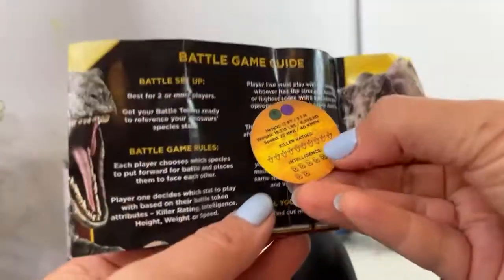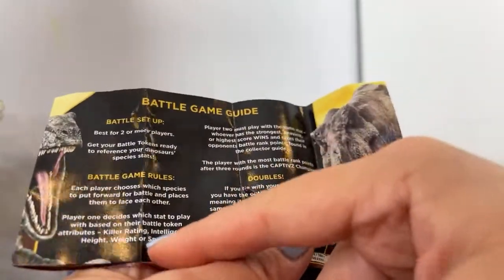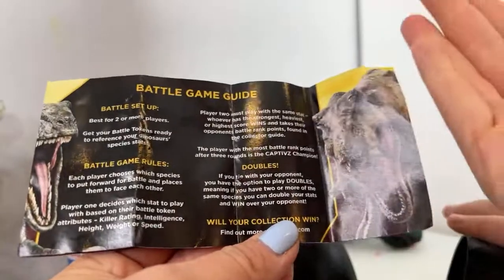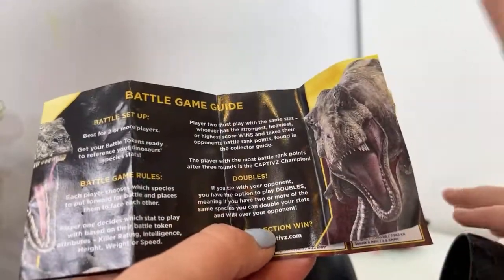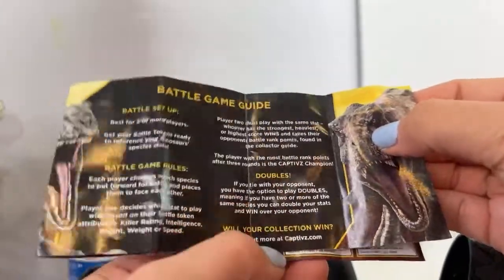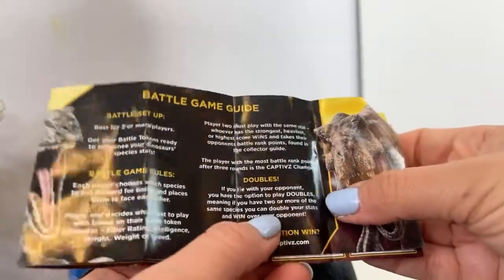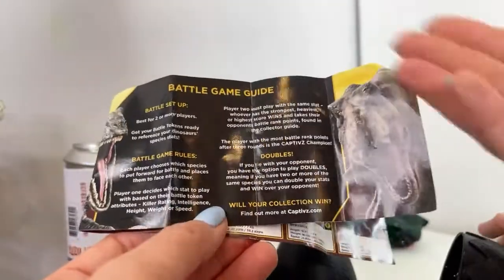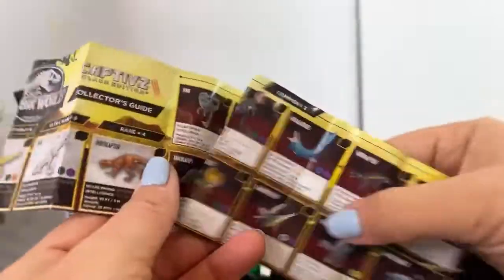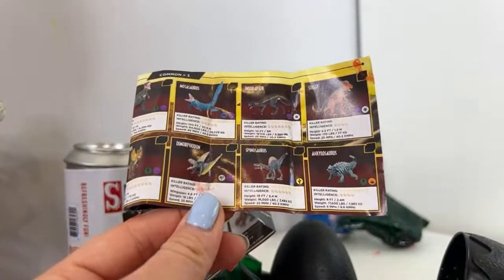Player two must play the same stat. Whoever has the highest score wins and takes their opponent's battle rank points from the collector's guide. If you tie, and you have two or more of the same species, you can double your stats to win. You can visit captives.com for more info. I'm not sure where these will be sold yet, but I'll put that in the description once I have it updated. We won a bunch in a giveaway at the booth, so I have a lot more to open.